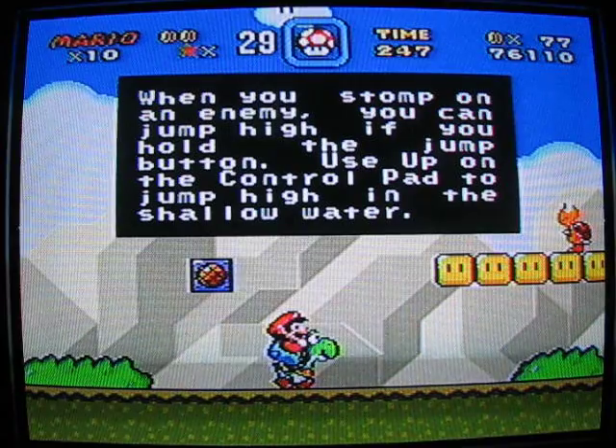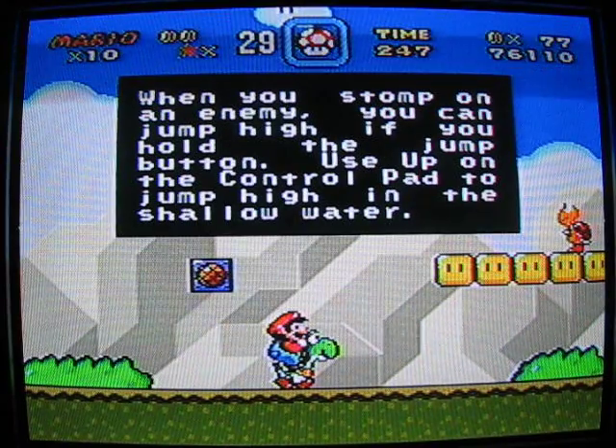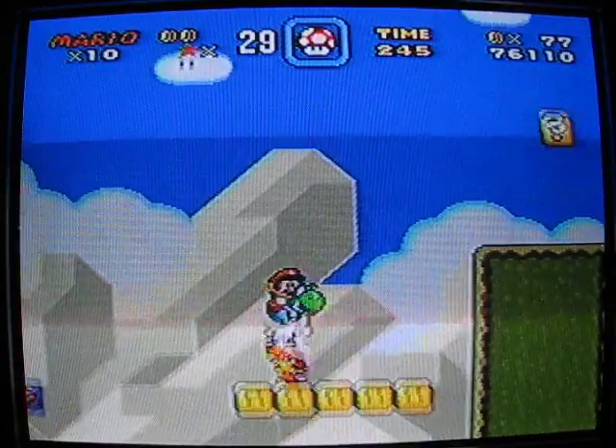When you stomp on an enemy, you can jump high if you hold the jump button. Use up on the control pad to jump high in shallow water. Just like that.